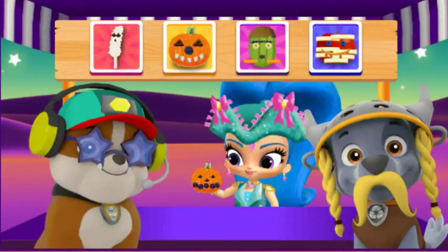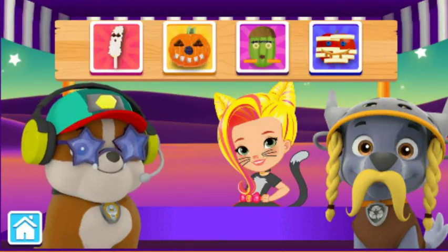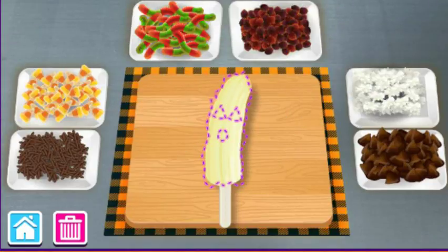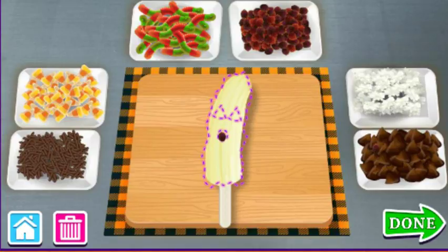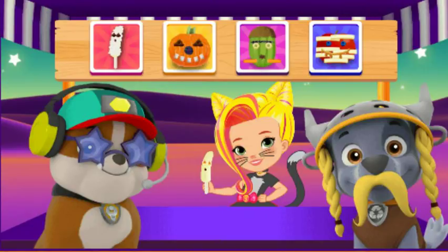Trick or treat! Here's something good to eat! Help Rubble and Rocky make a happy Halloween treat! Good choice! Raisins! Chocolate chips! Candy corn! Done! Happy Halloween!